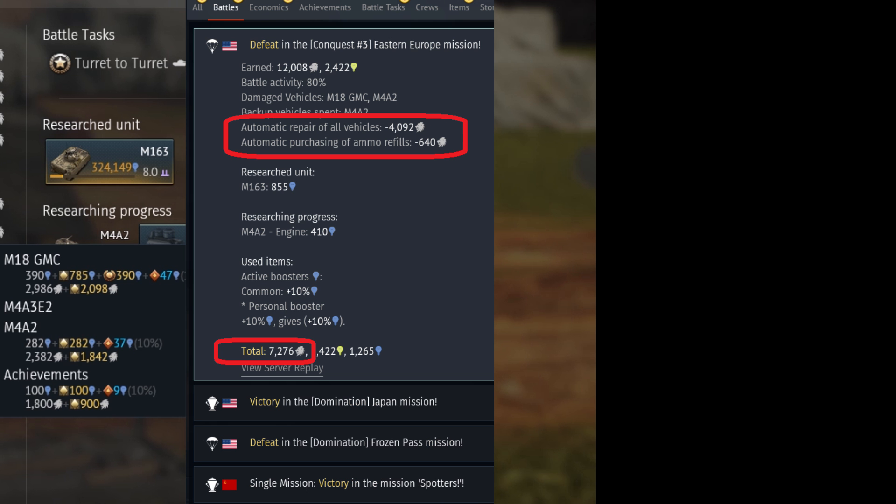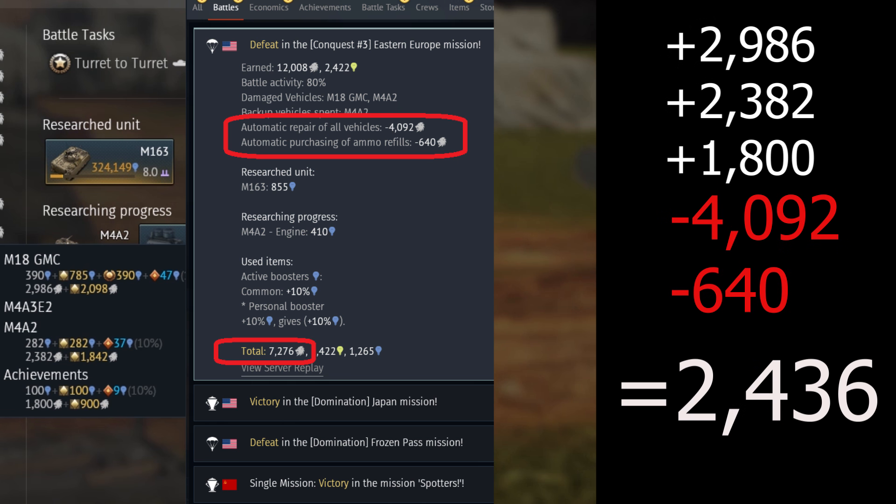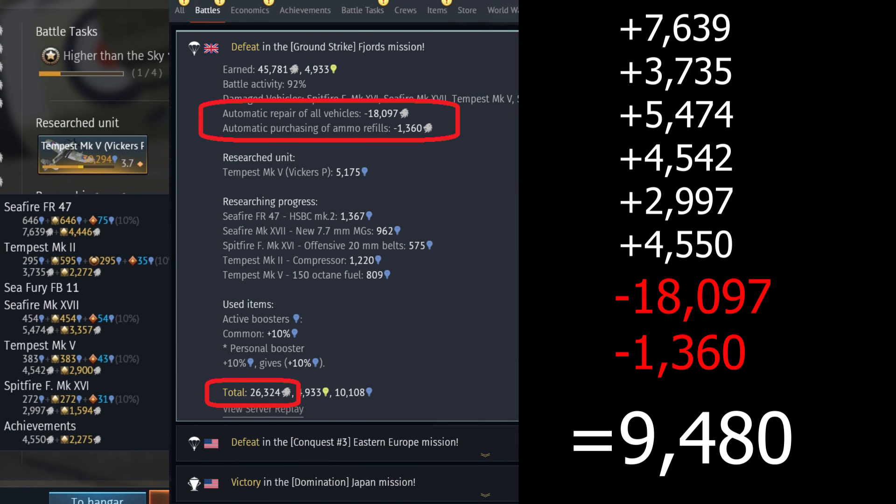Premium account gave us about 79% more silver lions. Let's do the same with some defeats. In this battle, premium increased my profit by almost 3 times, just like in another lost fight. Overall, premium account increases your silver lions gain more than 50%, especially when you have bad matches and lose a lot of vehicles. And similarly to research points, when using big boosters, premium account has less influence on the result.